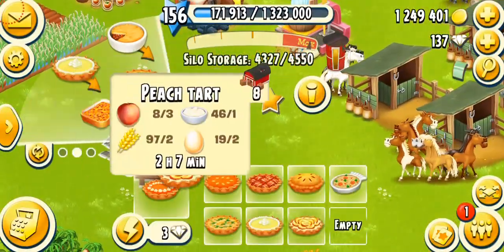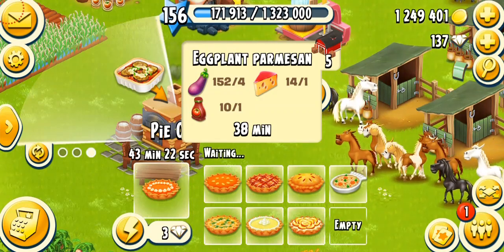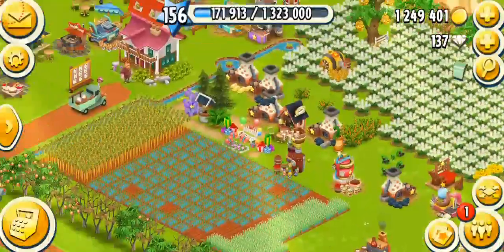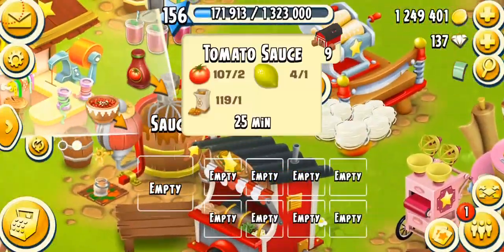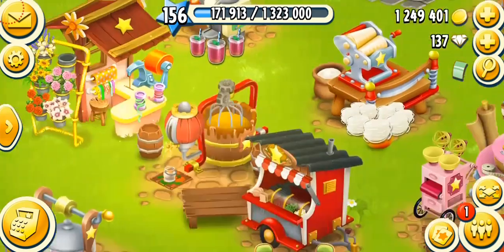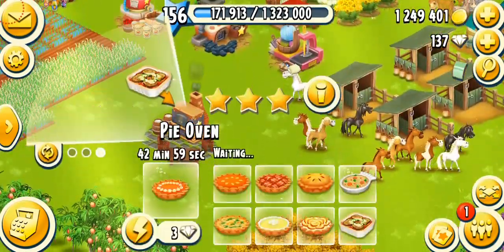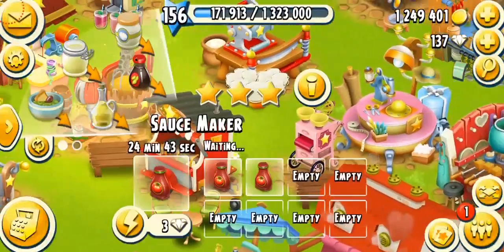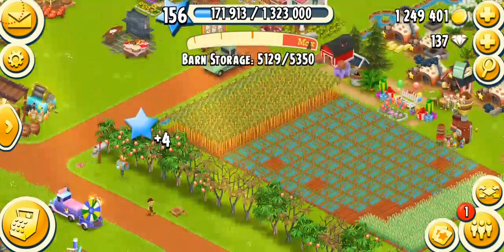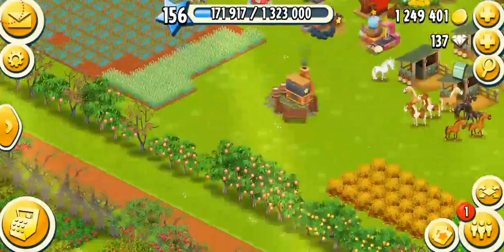The peach tart and similar products are rare — you should probably not sell them. The final product unlocks at level 99: eggplant parmesan, needing four eggplants, one cheese, and one tomato sauce. Tomato sauce comes from your sauce maker and needs two tomatoes, one lemon, and one brown sugar. All products in Hay Day are interconnected — for example, for eggplant parmesan you need tomato sauce, which needs brown sugar, which needs sugar cane. It's a very tricky chain in the game.